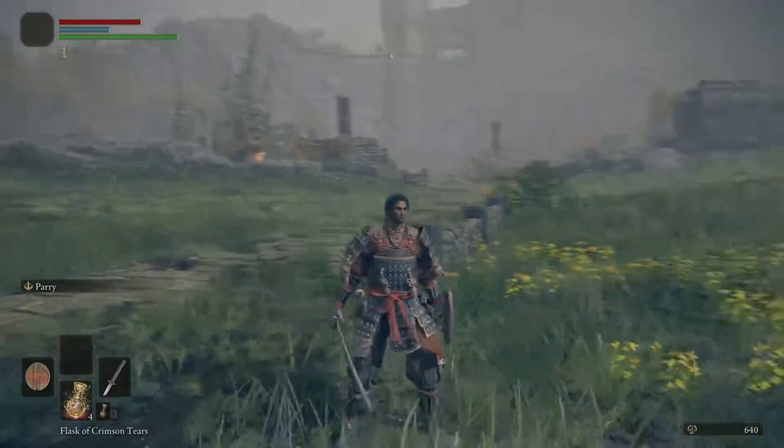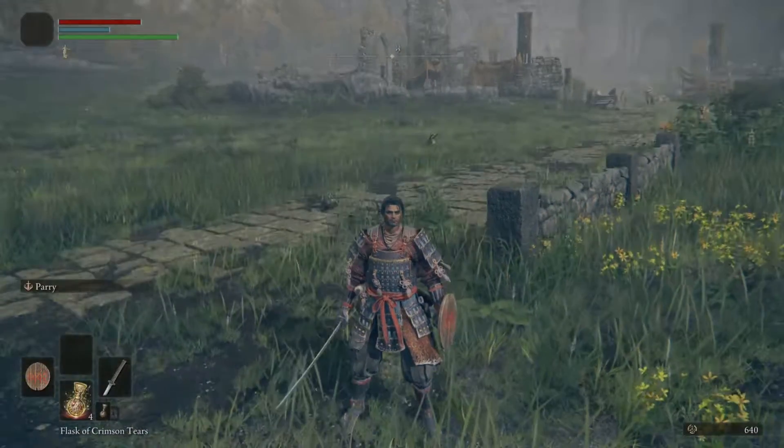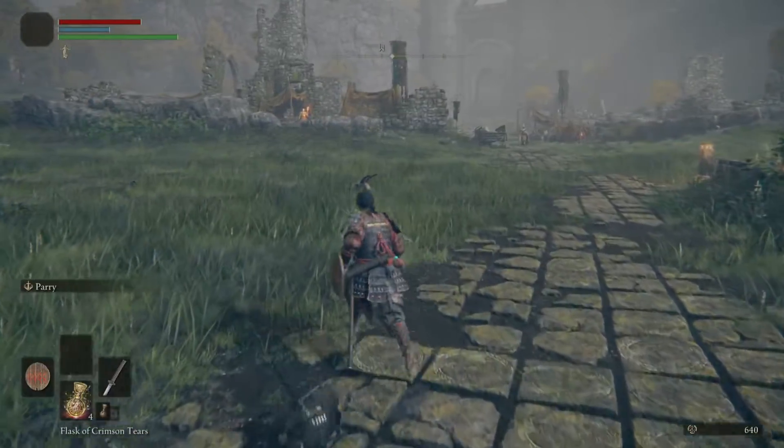Hey guys, how are we doing today? So this is Wolf. I tried my best to make him look like Sekiro — the character Wolf from Sekiro.